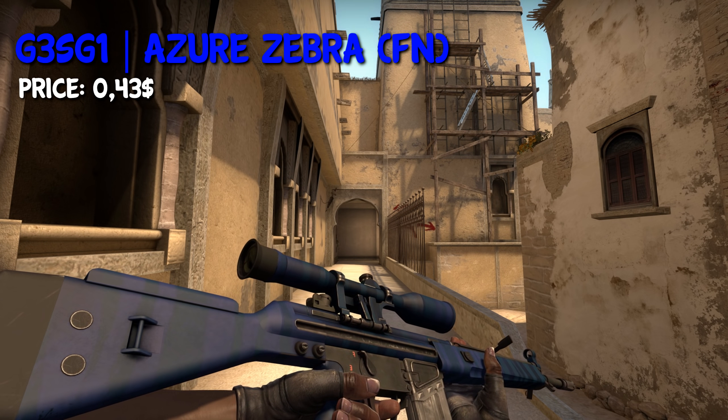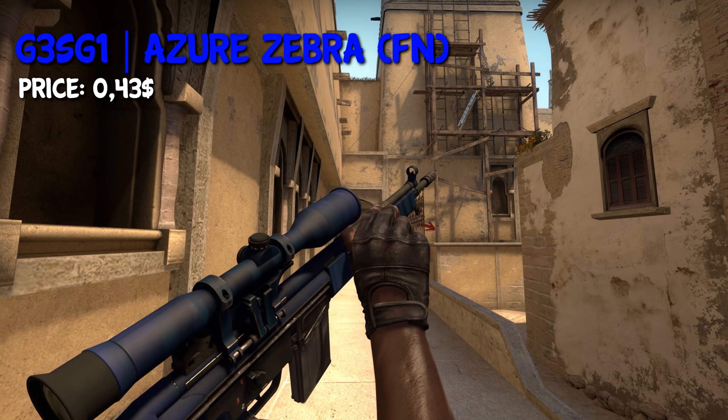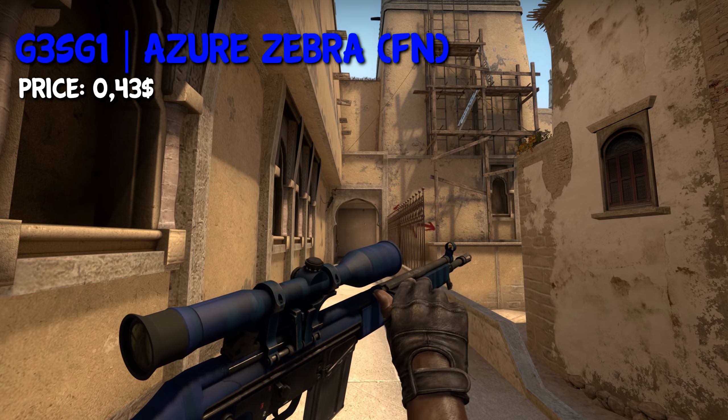For the most useless weapons in this game, we have the Negev Azura Zebra skin in Factory New for around $0.40, and the Blueprint skin for around $0.23.